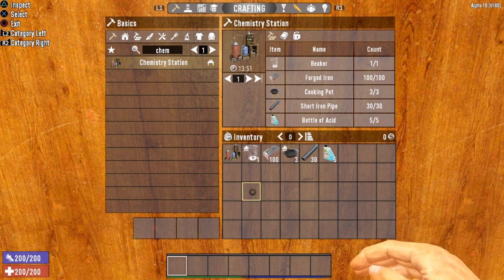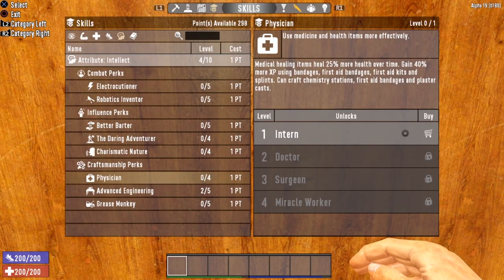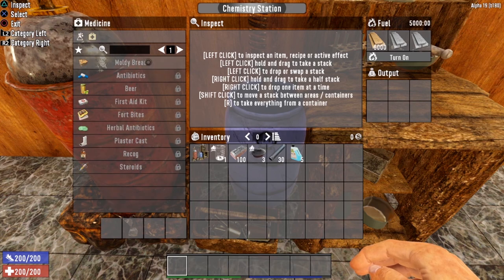The last crafting station we need to discuss is the Chemistry Station. In order to craft a Chemistry Station, you will first need to find the Chemistry Station Schematic or you will need Level 1 of the Physician perk located in the Intellect Tree. You will also need a workbench in order to craft the Chemistry Station, as well as 1 beaker, 100 forged iron, 3 cooking pots, 30 short iron pipes, and 5 bottles of acid. In order to utilize the Chemistry Station, you will need fuel — put any flammable item in one of these three slots, hit that Turn On button, and then you can utilize the Chemistry Station. This station opens up a whole bunch of very useful recipes, including glue, gunpowder, gas cans, oil, and several medicines.